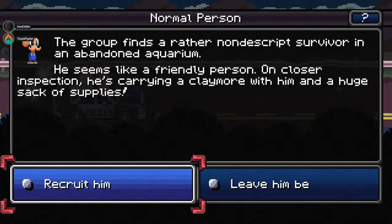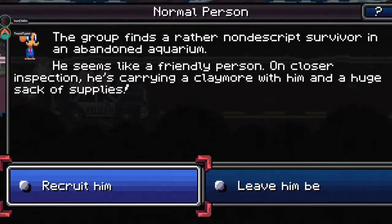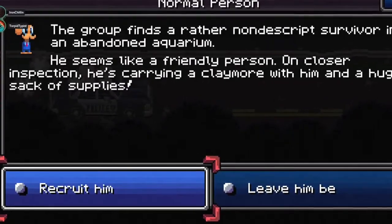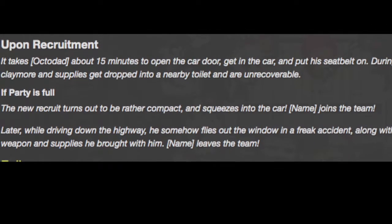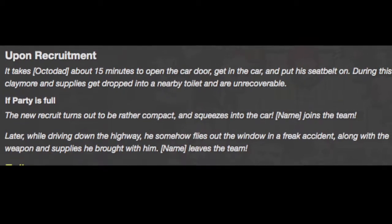Octodad gets pushed out of the car: Octodad is a recruitable rare character that you can encounter. If you were to have a full party, you can somewhat recruit him temporarily, but only to get pushed out of the vehicle moments after.